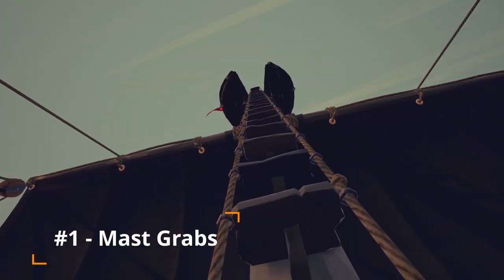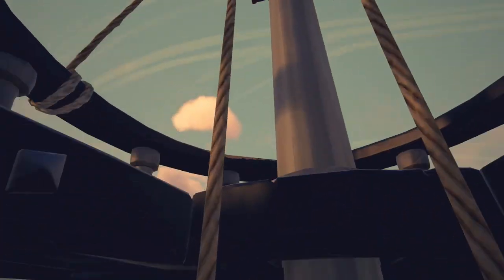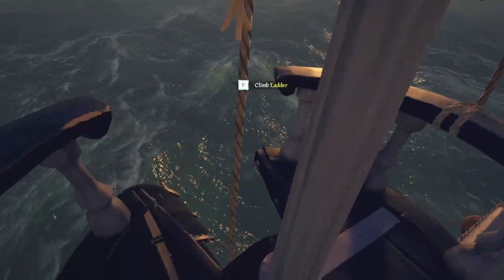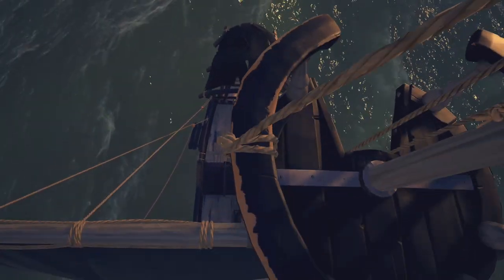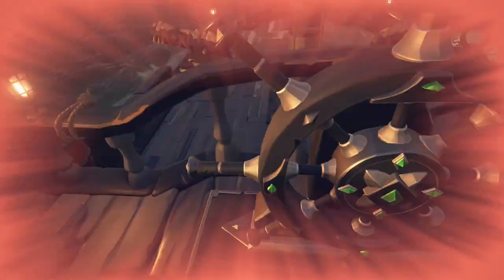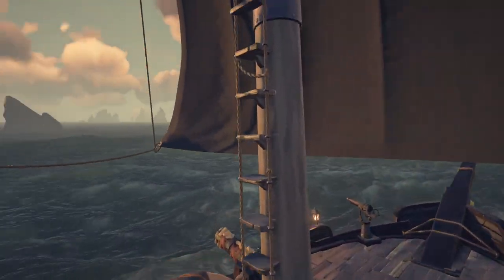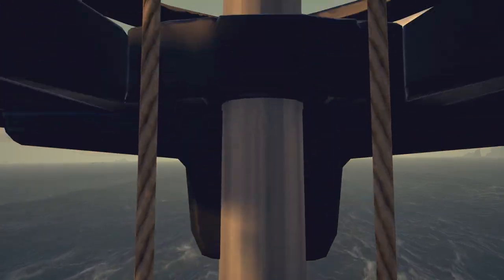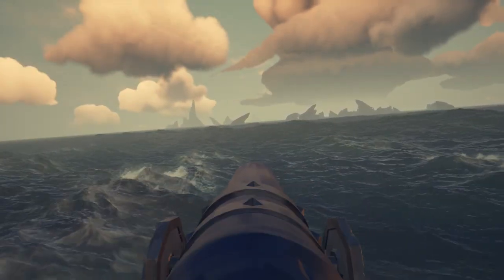Number 1: Mast Grabs. We all know you can jump off something and grab a ladder to prevent fall damage — pretty common in most games. In Sea of Thieves you can also jump off the mast and grab the helm, the cannon, the harpoon, the rigging, or a raised capstan. By doing this you can land at almost any point of your ship and be exactly where you need to be, saving time between areas. In a fight, every second matters and this could be the difference between sinking or not.